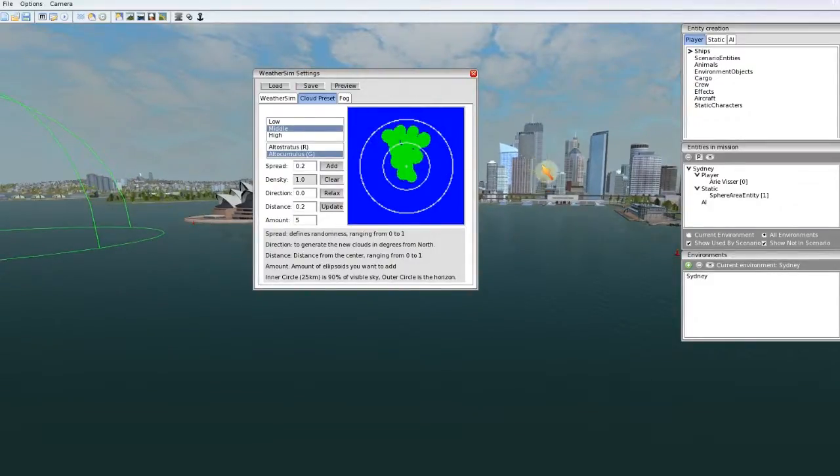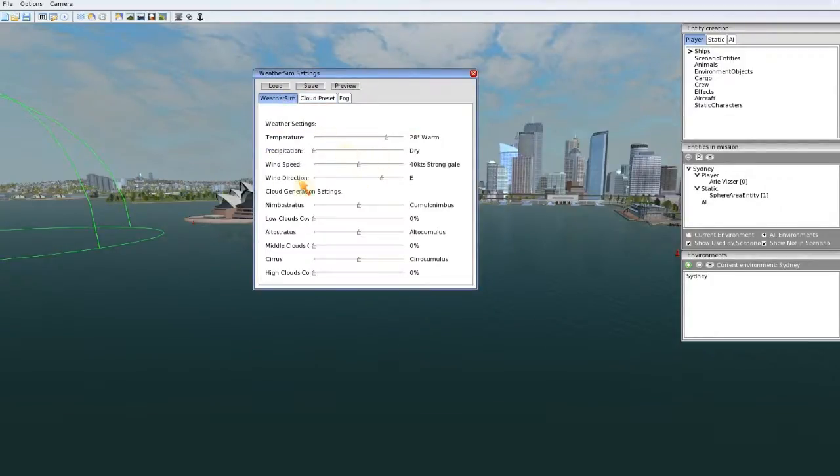But these are the initial cloud settings. When you go to the weather sim tab, you have some cloud generation settings. During the mission when you test it, it will say low clouds coverage 0%, middle clouds coverage 0%, and high clouds 0%. So these clouds will disappear and it will be nice weather.